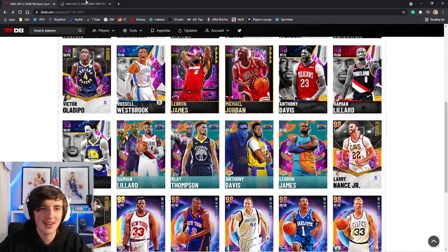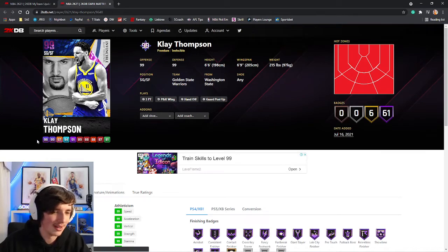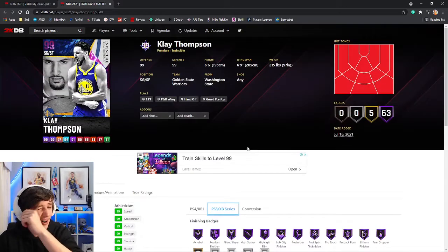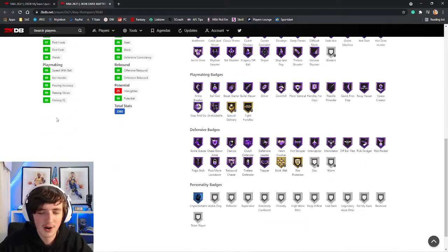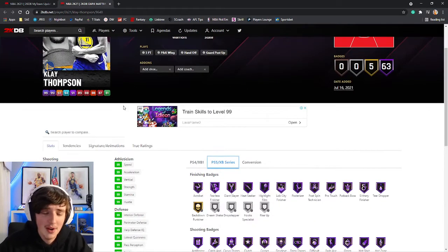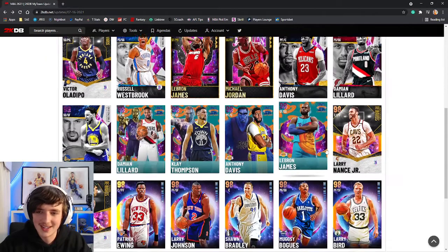Klay Thompson Invincible — this is a card we didn't think we were going to get. At the end of the day this is what we're getting. He doesn't have blinders — very interesting that this Invincible Klay does not have blinders. 99 driving dunk, 99 three ball. Very good card across the board. Rim protector but doesn't have box or worm, so that might be a bit interesting if you put him at small forward, especially in a zone. However, he does have Klay on very quick — a very nice card.